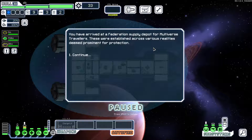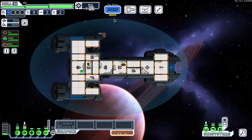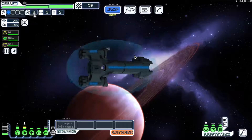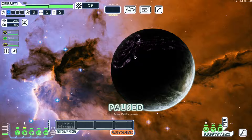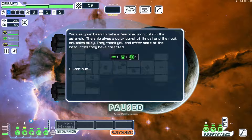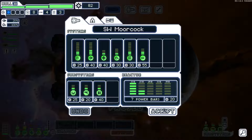We enter a supply depot and it appears someone has gotten to it before us. However, we have a little bit of scrap. Here's another distress beacon — a pirate has been illegally mining asteroids. We can beam them out with precision cuts. We save the pirates, and they give us a nice reward. Very nice.